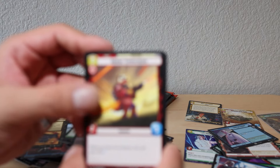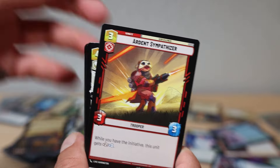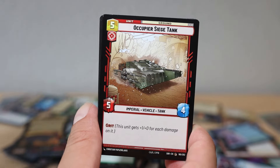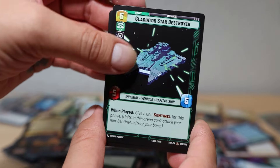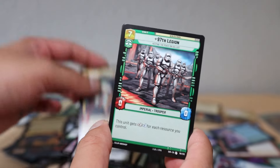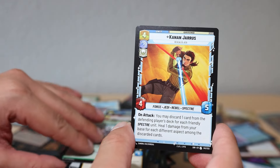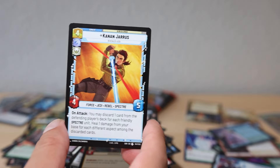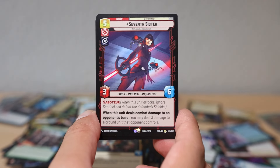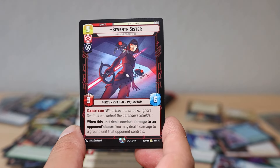Ardent Sympathizer, Regional Sympathizers, Patrolling V-Wing, Moment of Peace, Occupier Siege Tank, Gladiator Star Destroyer - sorry about the focus, my arm is killing me. I honestly hurt my hand and holding these cards right now hurts. But I really want to take a look at these cards so I'm pushing through. Seventh Sister rare card - 'When this unit deals damage to an opponent's base, deal three damage to a ground unit that opponent controls.' That's a lot of damage, could potentially be good.